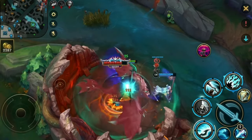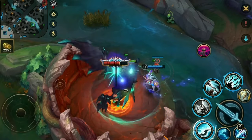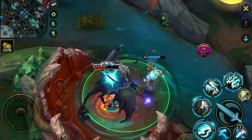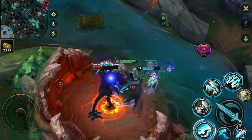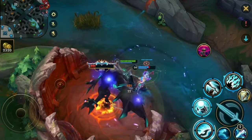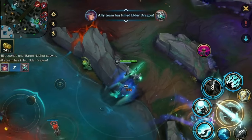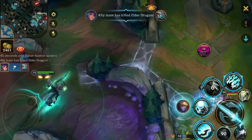Foresight is very, very important. My team is brawling it out up there enjoying their time, but even if my entire team dies, it doesn't matter. As long as I have the Elder buff, I will kill them all — they have no chance. Now I just run after them.